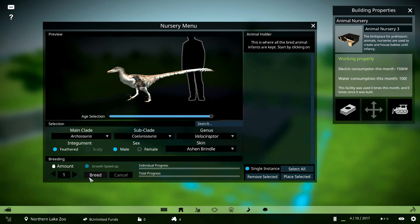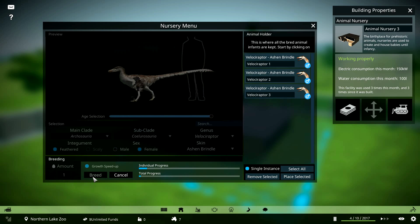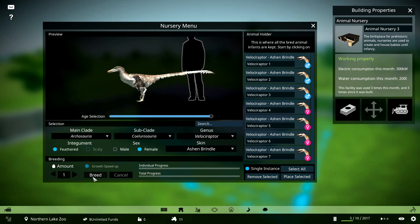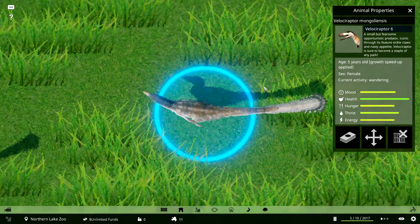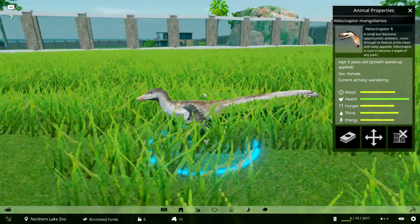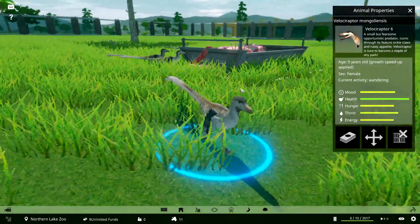We're going to have a pack — two males and four females. Select all and place selected — bam bam bam bam bam! Look at these bad boys! How nice do they look? Look at the whole pack of them, and they're all going for something to eat. I love the long grass — it's like Jurassic Park: The Lost World where they say 'get out of the long grass.'